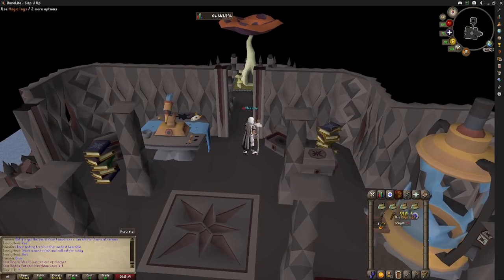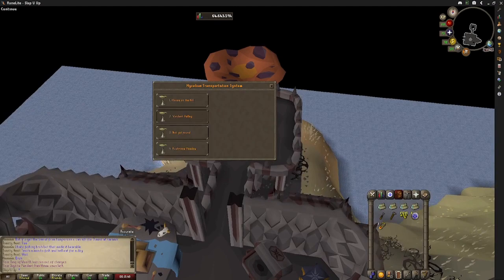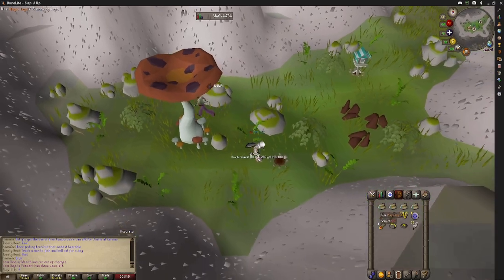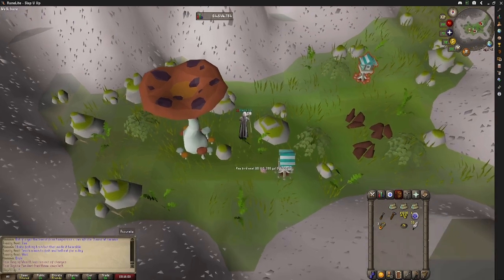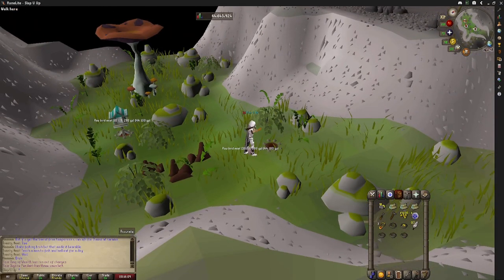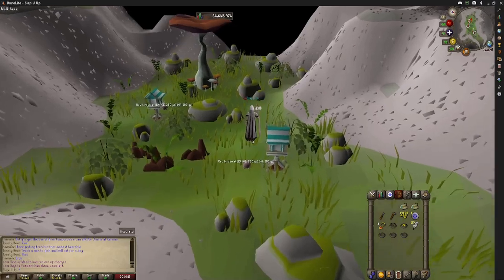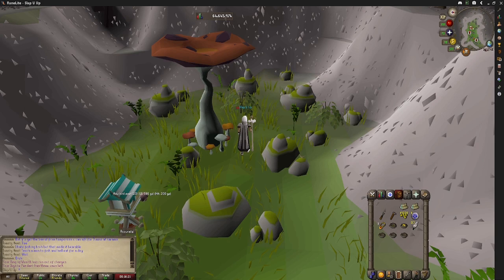The majority of people I see doing birdhouse runs carry four logs, a chisel, and a hammer in their inventory. I'm going to show you this really quick — it's really annoying. You go here, you get your clockwork, you have to do this every single time, then you click it, lay it down, put your seeds in. We're not going to do this — we're going to be efficient. You want to be quick. It's just a whole lot of clicking, so we're going to go back and show you how to do it more efficiently.